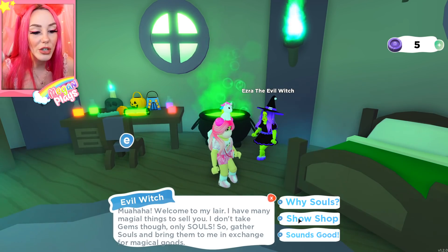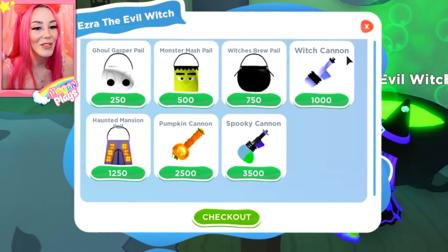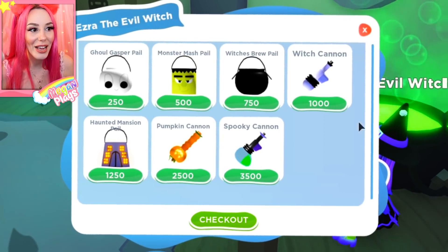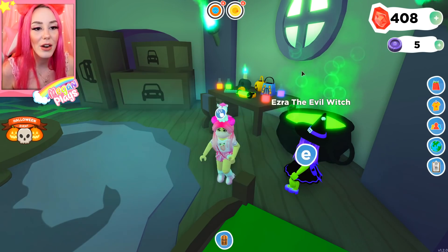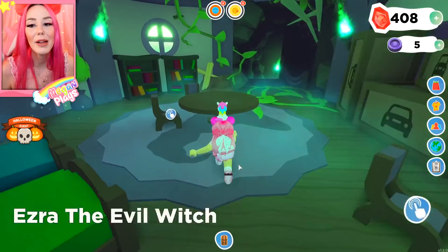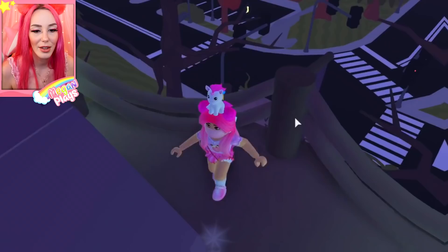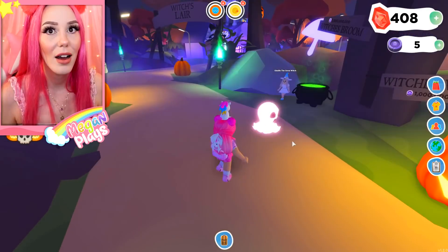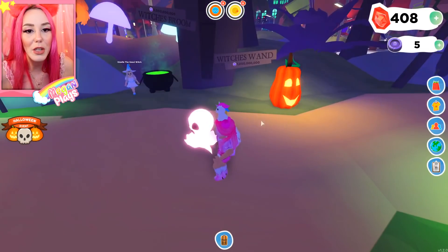We can click show shop and see everything she's offering — some pails and witch cannons for souls. I only have five souls, I need to get more. If you'd rather donate to the good witch, you jump all the way down and pull out your ghost buster backpack to try to fill up her witch's wand. We need a billion souls, then three billion — and pet pods stay for an extra two weeks. For five billion souls the pet pods stay even longer.